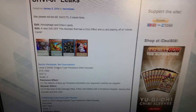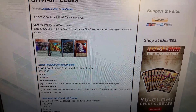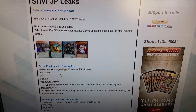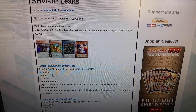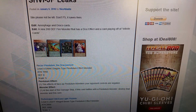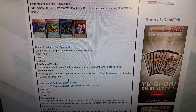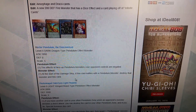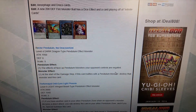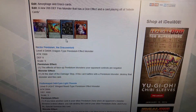Rector Pedulin Draco Overlord — it's a level 4 dark dragon-type pendulum effect monster with 1950 attack, 0 defense, scale 5. The effects of face-up pendulum monsters the opponent controls are negated. At the start of the damage step, if this card battles with a pendulum monster, destroy that monster and this card — basically like an Ally of Justice Catastrophe that destroys itself as well.